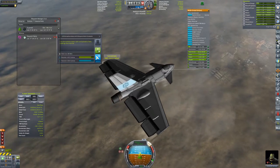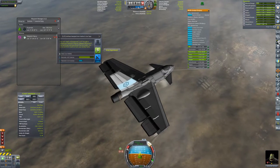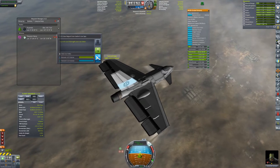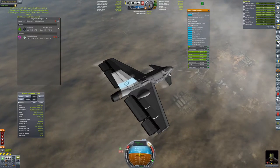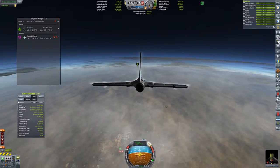We have a connection again, so let's see if I can transmit anything. That's atmospheric analysis — I don't have the battery for that. Surface sample — I don't have the battery for that either. I might have the battery for this. There we go, that's easy.